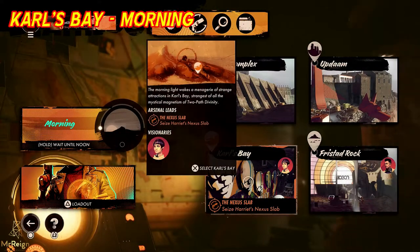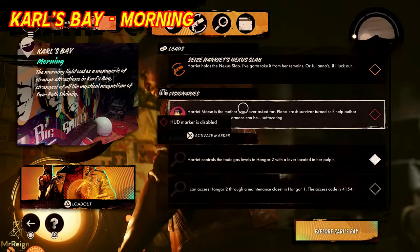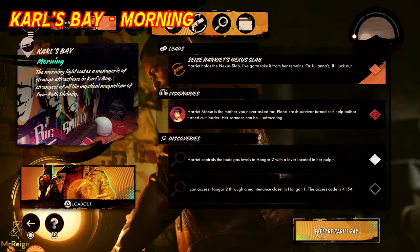Sleep or let the days pass, go all the way around to morning, then go back to Karl's Bay in the morning as you can see right here. I'm going to jump ahead because I have the weapon already, taking this in the context that you didn't. So from here, back to Karl's Bay — you can see the visionaries right there and off we go.